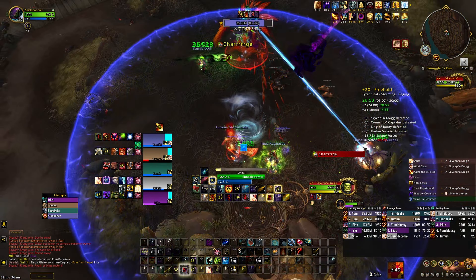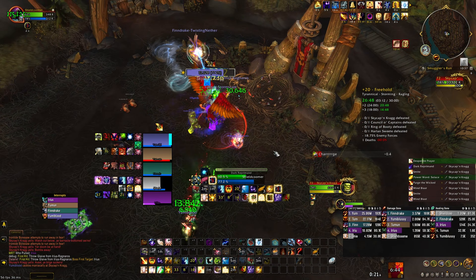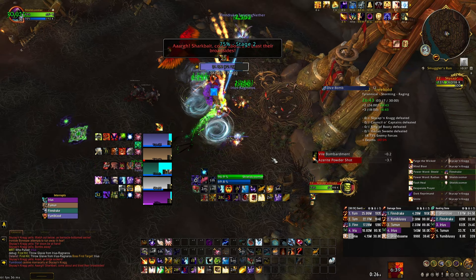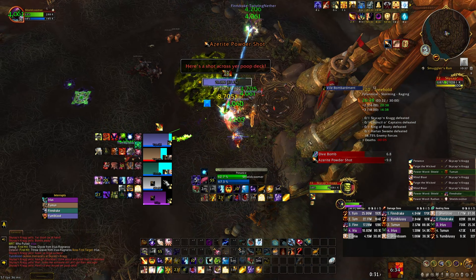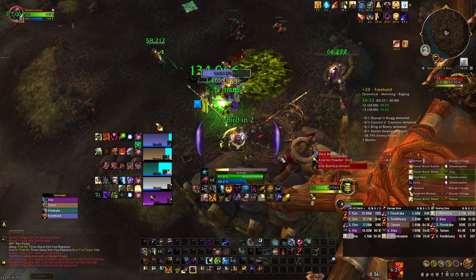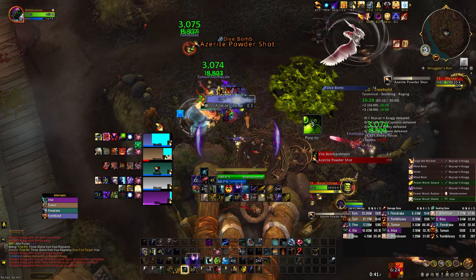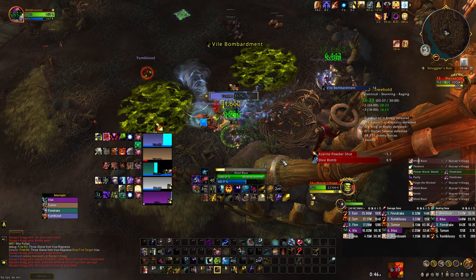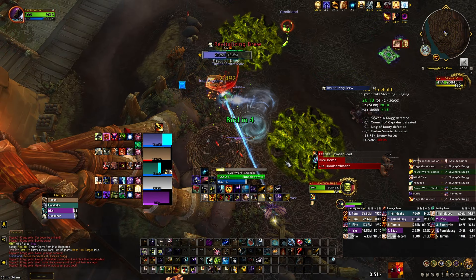It could be random — I think it is random — but you can get unlucky and if he hits the same person twice and that person doesn't have good defensive cooldowns, they might be in trouble. A lot of healing is needed right at the start of the fight. As a Disc priest, if you fall behind there, somebody will die. Make sure you're shielding everyone and everyone has good health going into that phase.